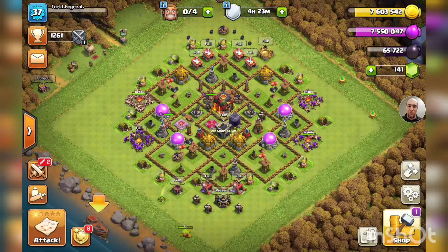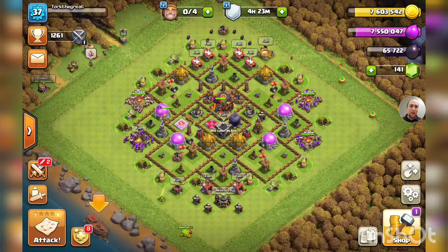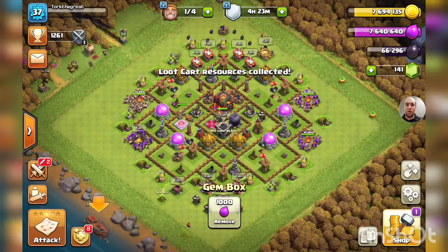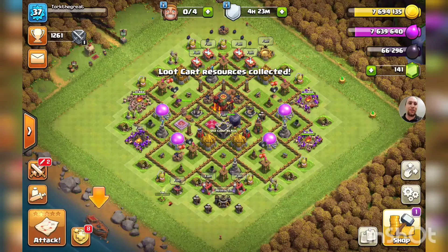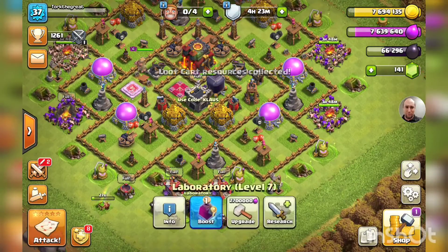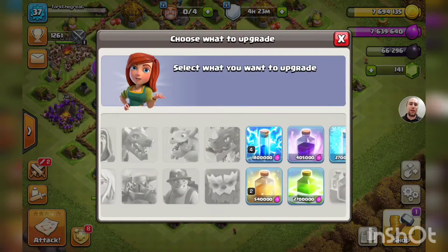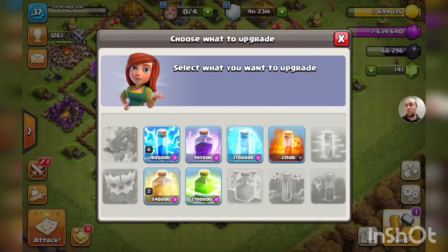Now that we're Town Hall 10, we need to figure out what to do first. Obviously laboratory and clan castle are at the top of the list. Let's go ahead and receive the loot card, get this gem box cleaned up — that's right, 25 free gems — going to 166. We've got a lab open and we need to get it upgraded.